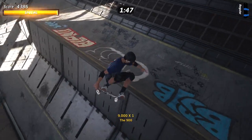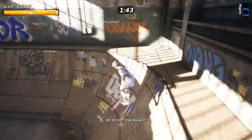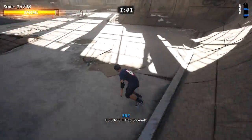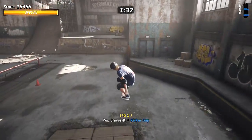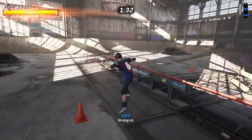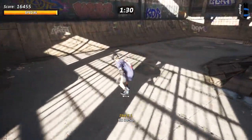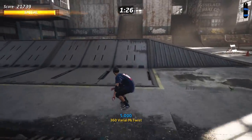I can think of like the 900 on it. There it is! Nice. The original game didn't have... I'm going to do a couple of these runs. Is it down-up? No, it's up-down, I'm pretty sure. There's another special move. There it is — Varial McTwist! Let's go.